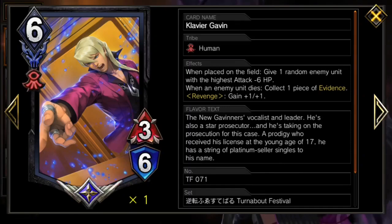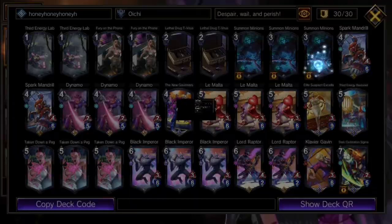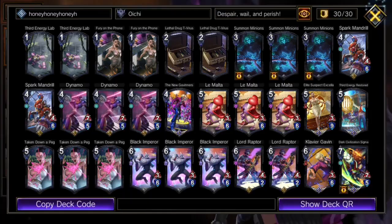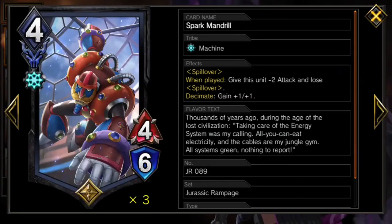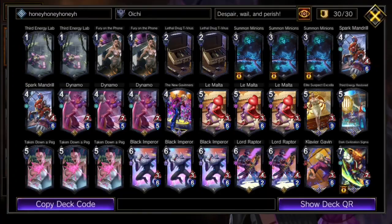Clavier Gavin instead has a hidden effect. Once he's made his first appearance with revenge active, Clavier turns Summon Minions into a decisive comeback removal spell. This is especially good when you've got all five of your fours out of the deck, so you know you will hit the turnabout.